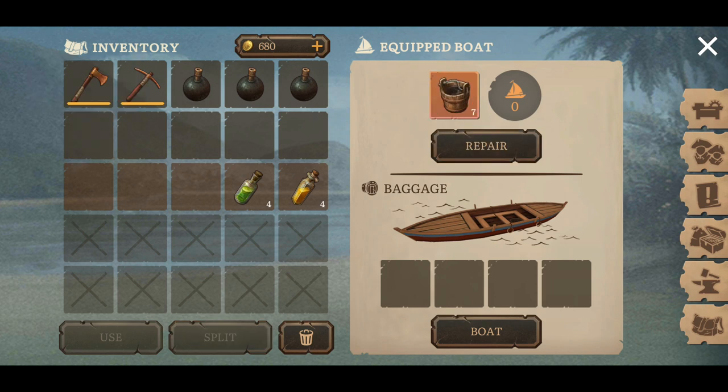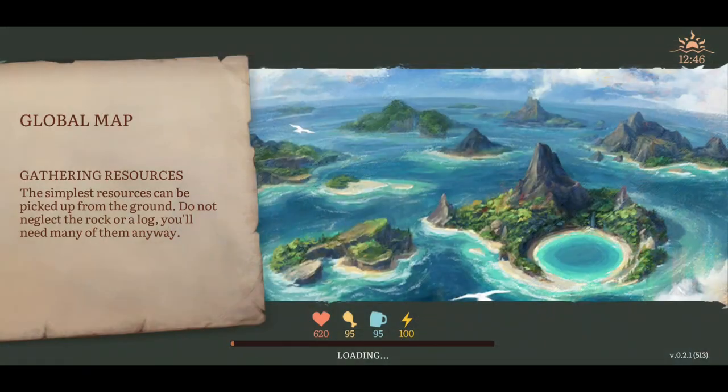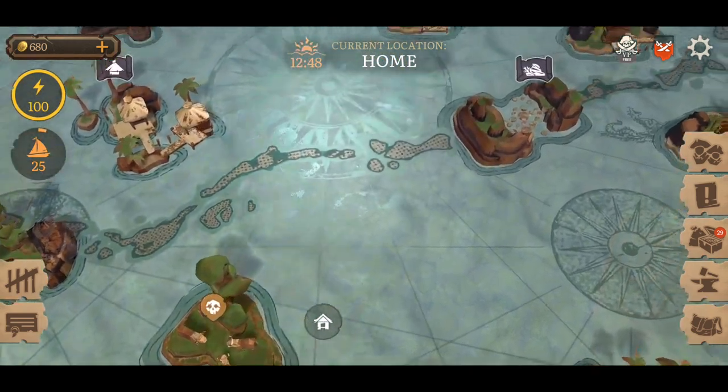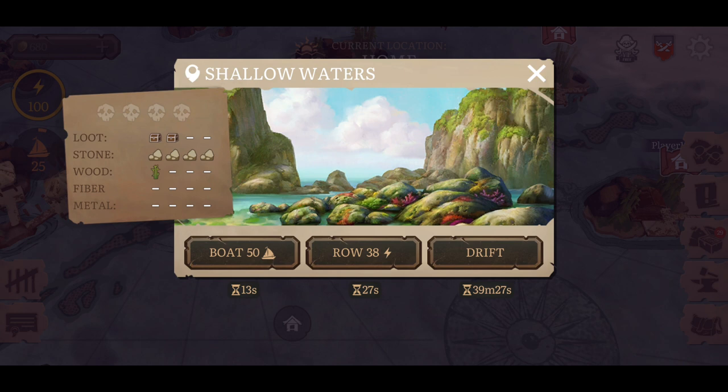The currency for the slipway is tar, so we're going to need tar to get from one place to another. Now if it's anything like Westland, we may be able to cheat the system a little and get places using minimal tar. If you want to activate it, you hit the repair button — it's going to add 25 to the boat — and that gives you the ability to use it. We've got four extra spots for additional storage, which is great. I wonder if the boat comes with you even if you don't use tar — I'm going to test that theory.